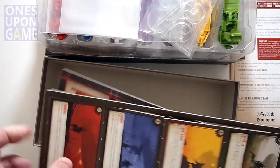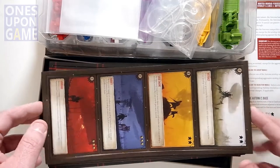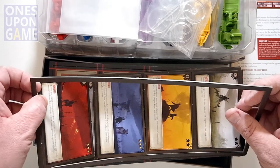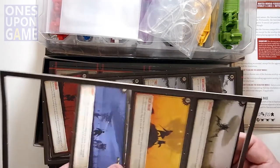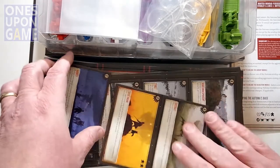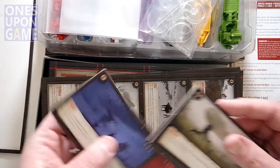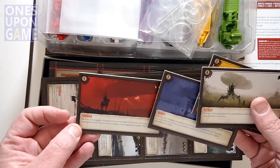We've got some punch. Oh, this is interesting — we have punch-out tiles. There are four per sheet. And they punch out as: Distract, Siege Engine, Bounty. Okay, these match the cards that we found earlier.